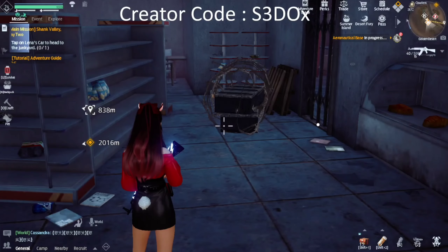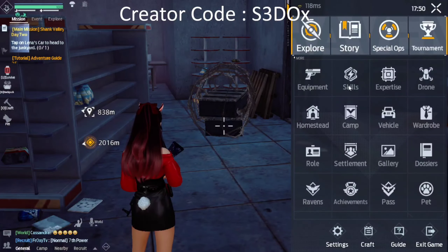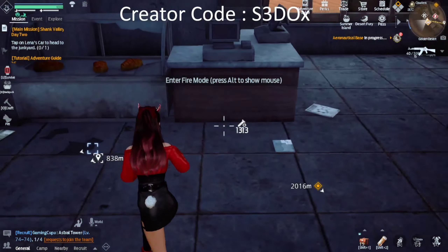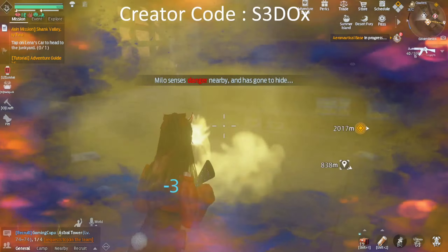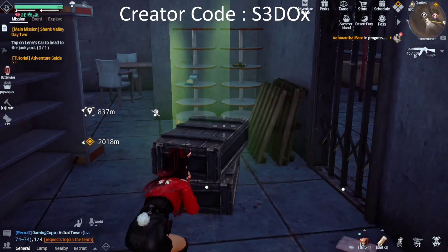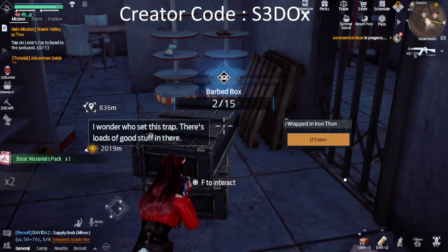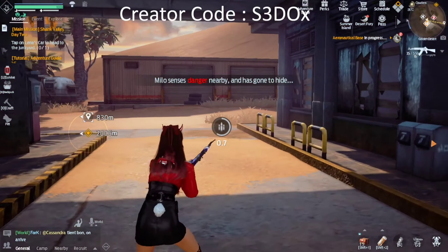Let's make sure the corrosive grenade is equipped — go to skills and check. You can see it's already equipped; the level again doesn't matter. Throw it near the box — you can hear some zombies — and bam! There was something inside, which is why I'm taking damage. Don't be like me — when you throw the corrosive grenade, be cautious. When you open it you'll get a couple of random items; they're always random but still useful.